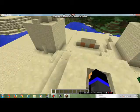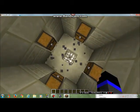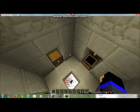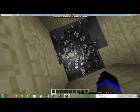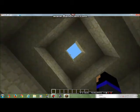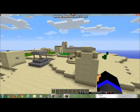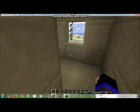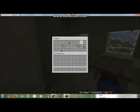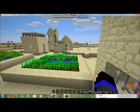Oh, found a temple! That's cool, let's check it out. Oh no — there's cool stuff. I did not do that. And there's a blacksmith. Oh, good seed, good seed. Good starter stuff — there's a saddle in there.